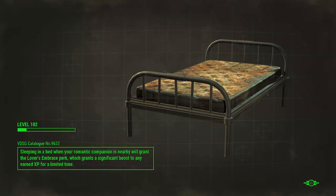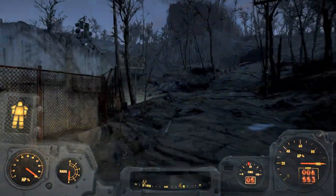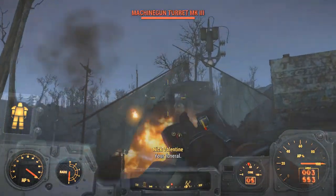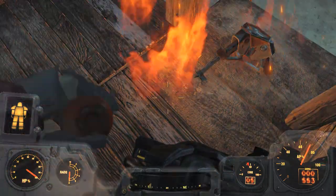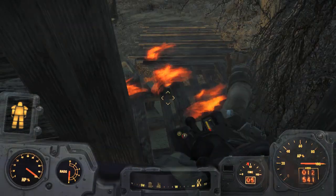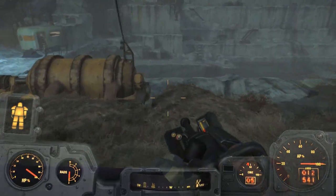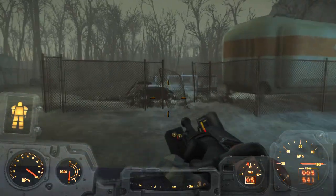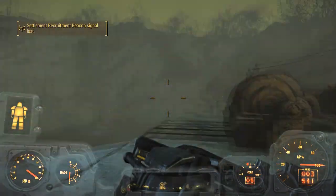So we head back to Thicket and see how the artillery has done. Some of the raiders will still be alive, the mirelurbs will be alive too. What I normally do is just jump straight in the hole and take them from there.